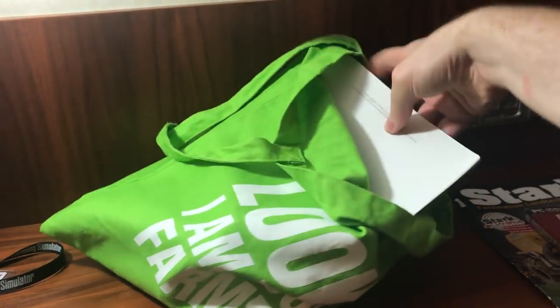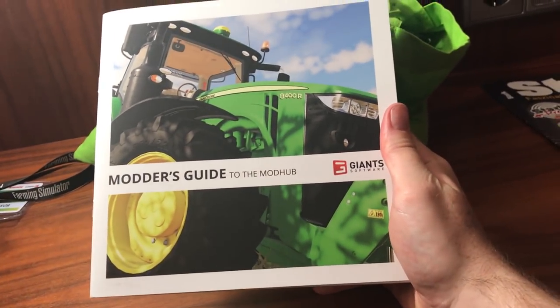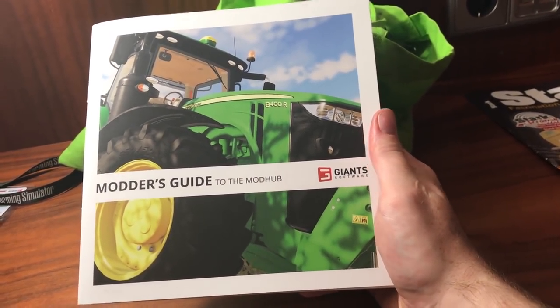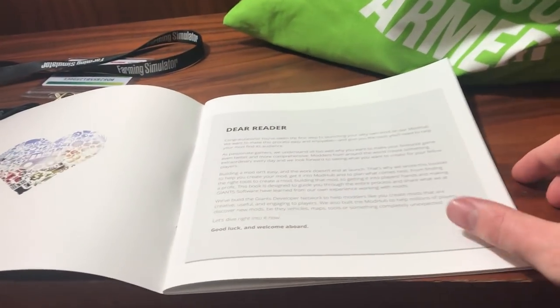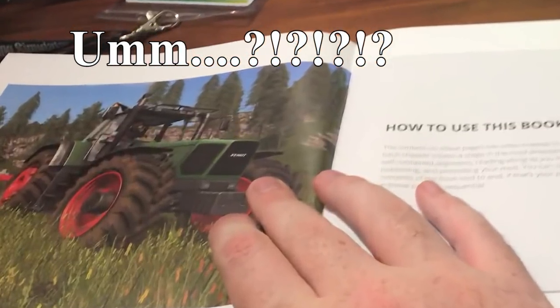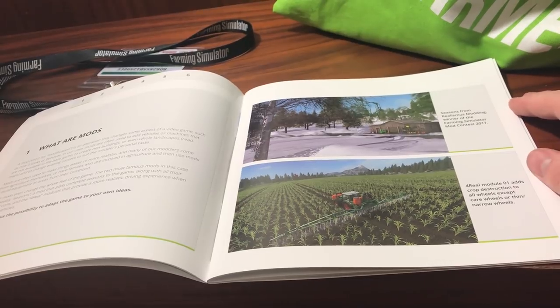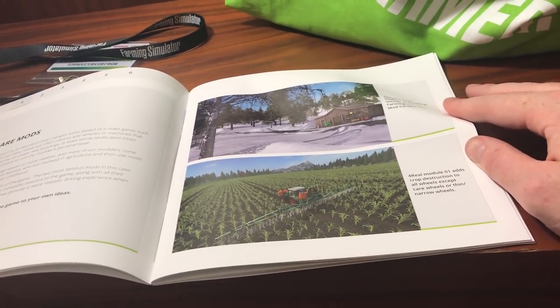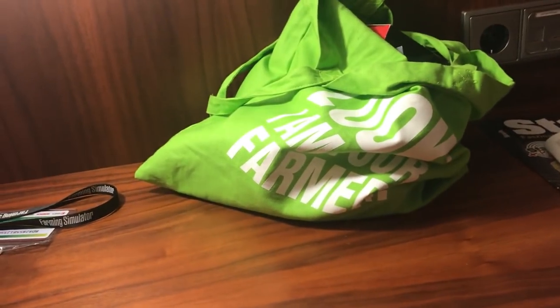Also inside here we have a modders guide to the mod hub, with the brand new 8R on the front. Let's see what's in here real quick. There's a message to us basically, instructions on how to use the book, info about the four-wheel module adding crop destruction, and a look at tools and stuff as well — pretty cool. I'm not going to go through it all today; you'll have to get the collected edition to see the rest of it.